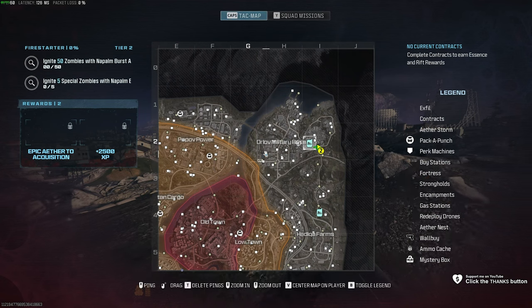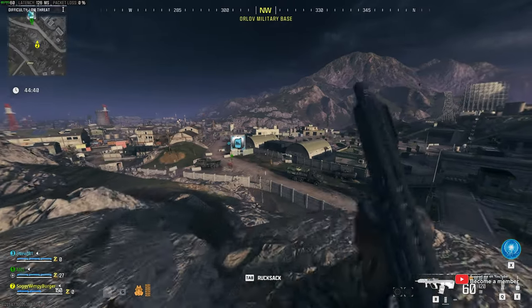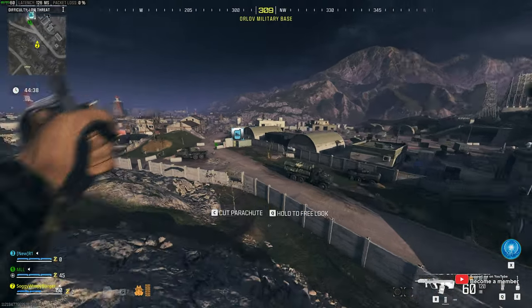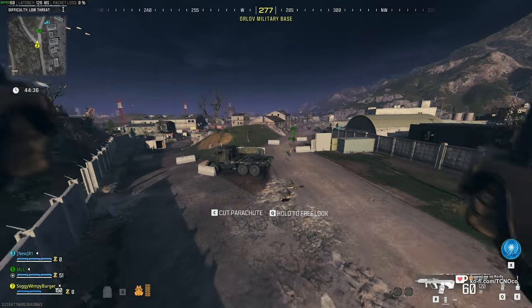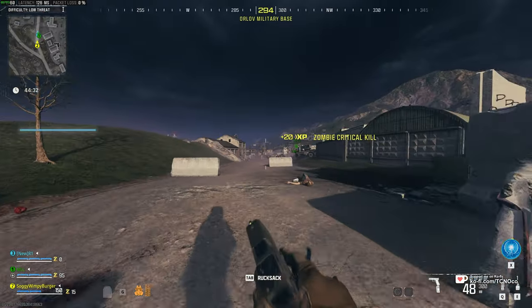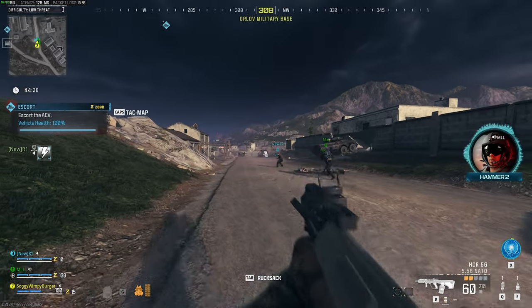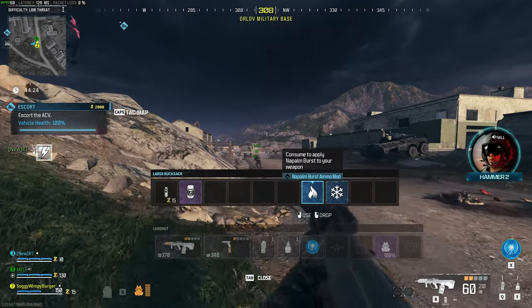It's super simple. All you need to do is open up your map, then navigate across to Infested Strongholds or Aethernests. Simply clear them out by shooting all of the different cysts inside of them and eventually the crystal chest or chests inside will unlock. In this chest, you can find weapon mods and there's quite a few flavors, but the one that you're looking for is Napalm Burst.